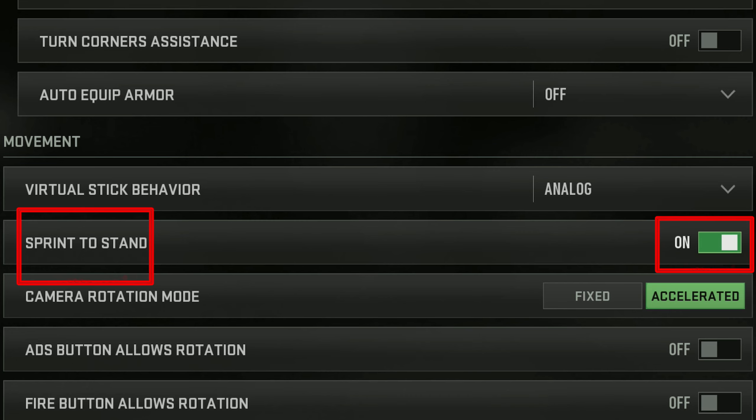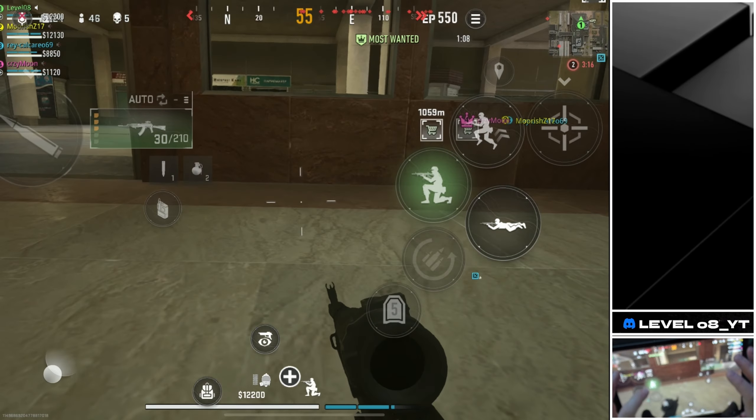The faster, the better. Remember to have the option Sprint to Stand turned on. Additionally, you can incorporate some left and right movement as well.